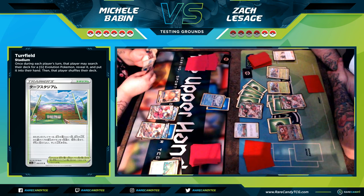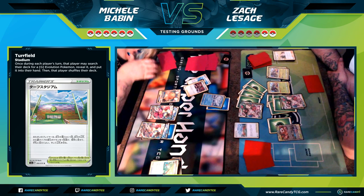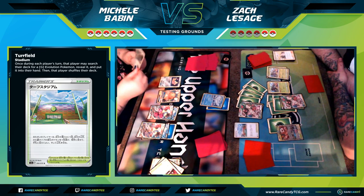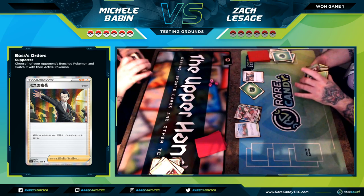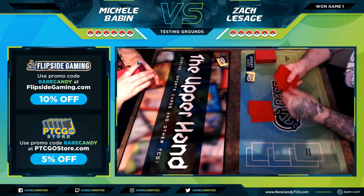With both Rillabooms powered up and four energies attached, against a Mewtwo deck you'd do 130 + 50 + 50 + 50 = 280 damage, absolutely destroying most Tag Team Pokemon. It gets more difficult against VMAX Pokemon like Dragapult — you can't one-shot those. I take my prize card, she Marnies again, and she's got a long road ahead — she has to knock out two Rillaboom VMAXes. Game one goes to me, Zach.